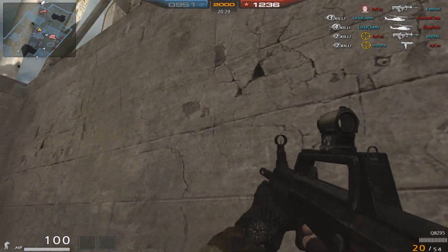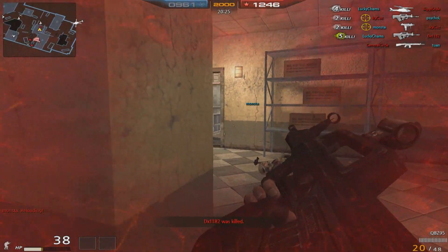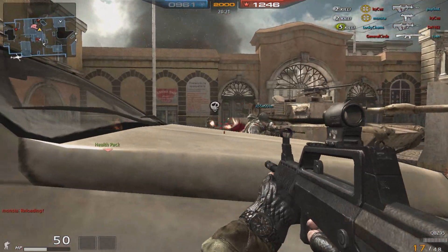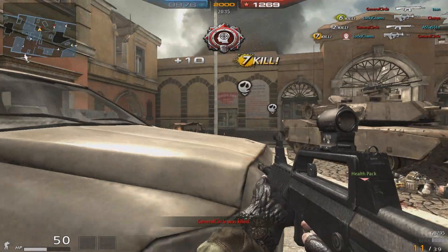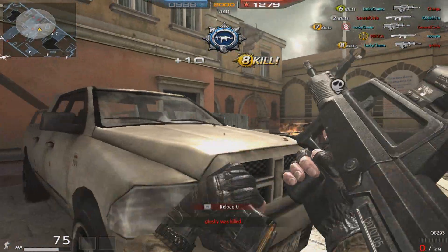Ammunition for this gun: it's got 20 bullets with 60 extra, which means 20 bullets per clip and you've got three extra clips. For an assault rifle, that is pretty lame for ammunition, to be honest. Mostly we're used to seeing 30 bullets in each clip, but I get why they did this for this gun since it is a burst rifle.